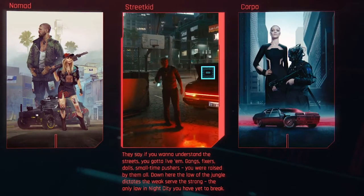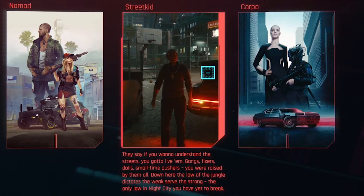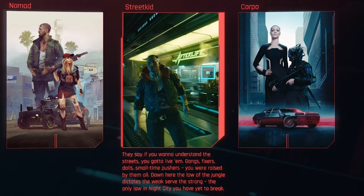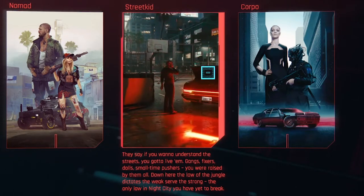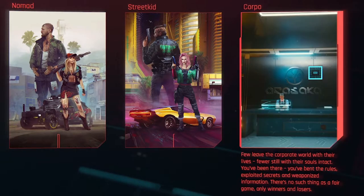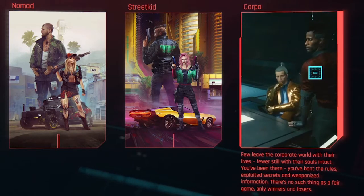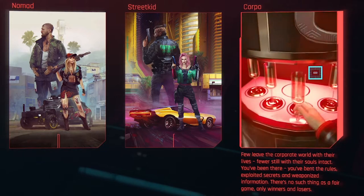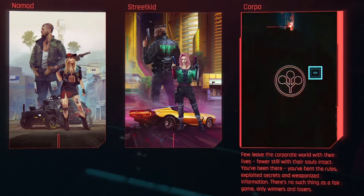Street Kid: they say if you want to understand the streets, you've got to live them. Gangs, fixers, dolls, small-time pushers — you were raised by them all. Down here the law of the jungle dictates the weak serve the strong — the only law in Night City you have yet to break. And Corpo: few leave the corporate world with their lives, fewer still with their souls intact. You've been there, you've broken the rules, exploited secrets, and weaponized information. There's no such thing as a fair game, only winners and losers.